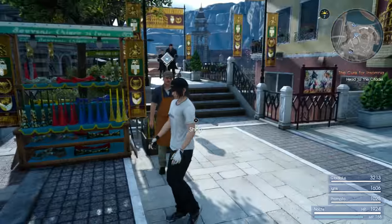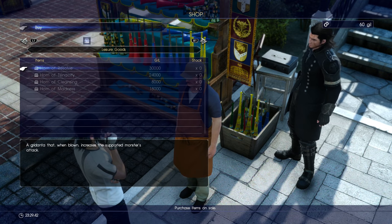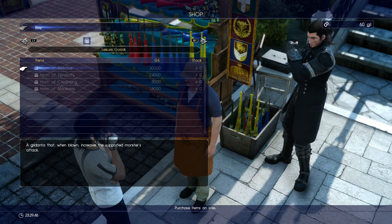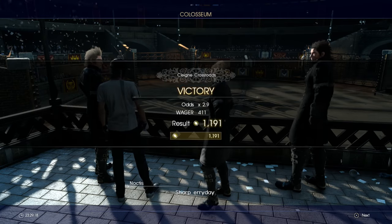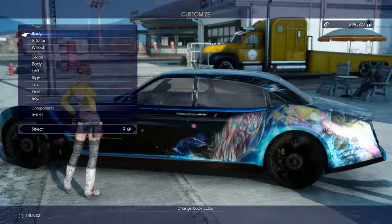You'll also be able to buy horns from the guy outside of the gondolier. These can give your creatures extra attack, extra defense, and stuff like that, which makes life a bit easier. Once you've got that near half a million, just trade it in for the Big Bang decal and take it to Cindy to put it on your car.